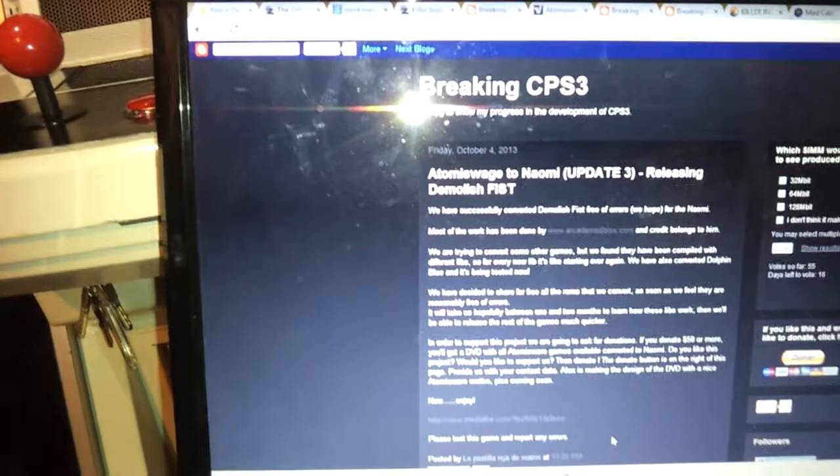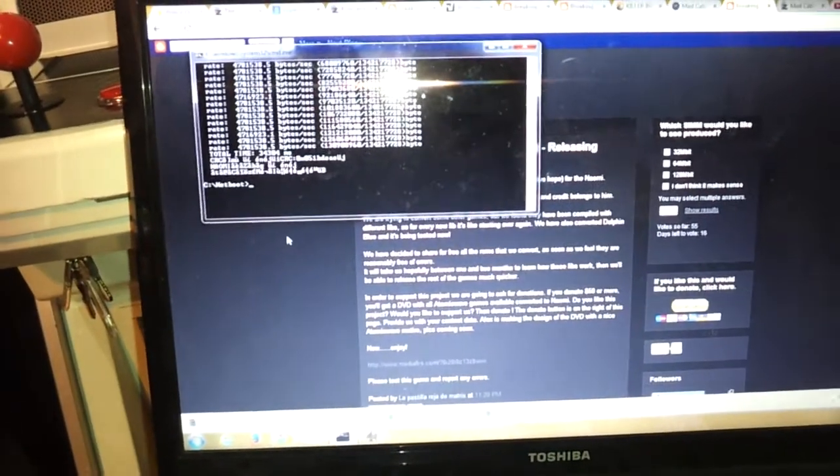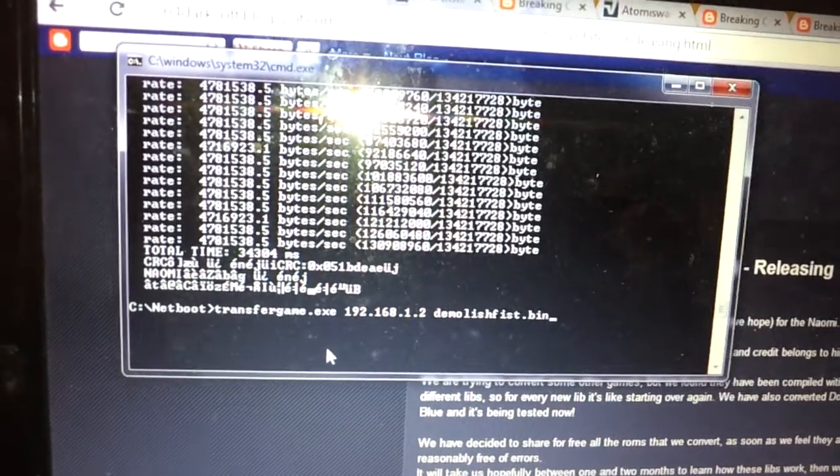I just got done downloading it and I'll show you how it works. I'm going to be using Netboot for this — I have a flash drive but I'll just use it through Netboot. I already downloaded the game, so the first thing I do is run the transfer game.exe.